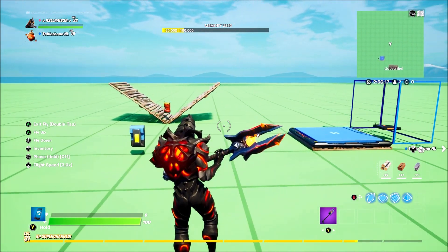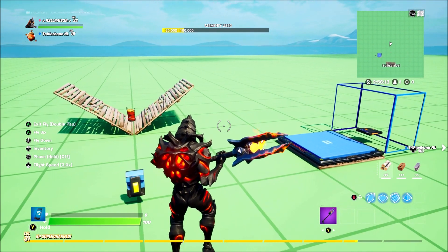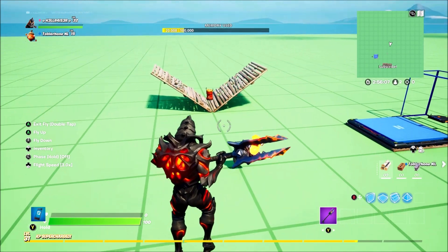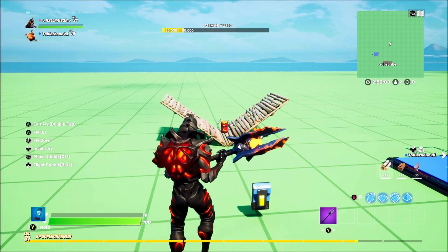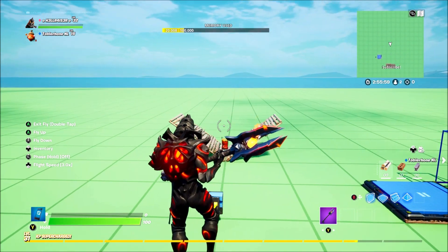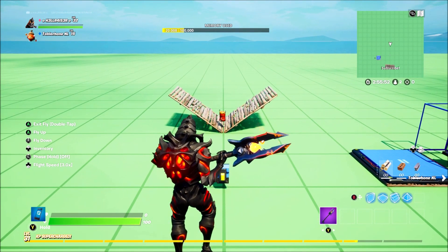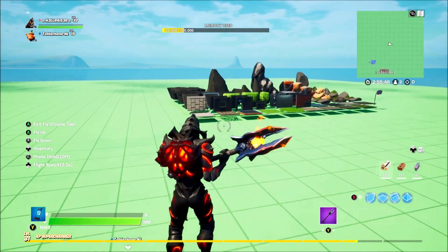What's up guys, hello, it's a gaming here and welcome back to another Fortnite Creative tutorial. In today's video I'm going to be showing you guys how to make a 1v1 infinite reset button in creative. You do not need any more devices than these right here - you don't need 50 explosive barrels, you don't need zombies, you don't need anything like that, because a new setting has been added to creative to make 1v1 so much easier.